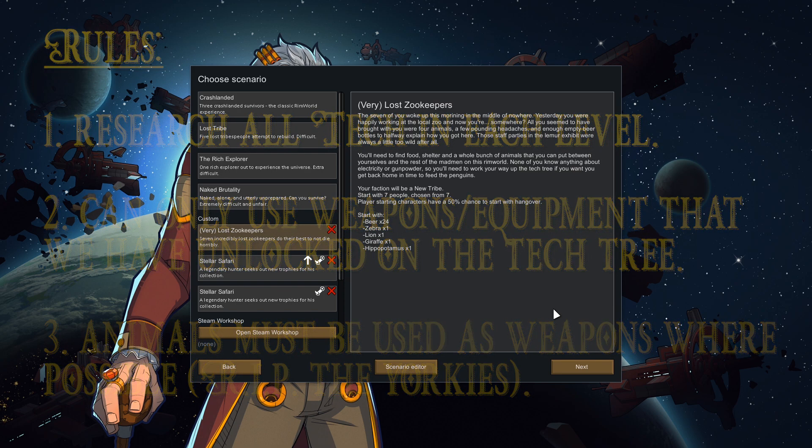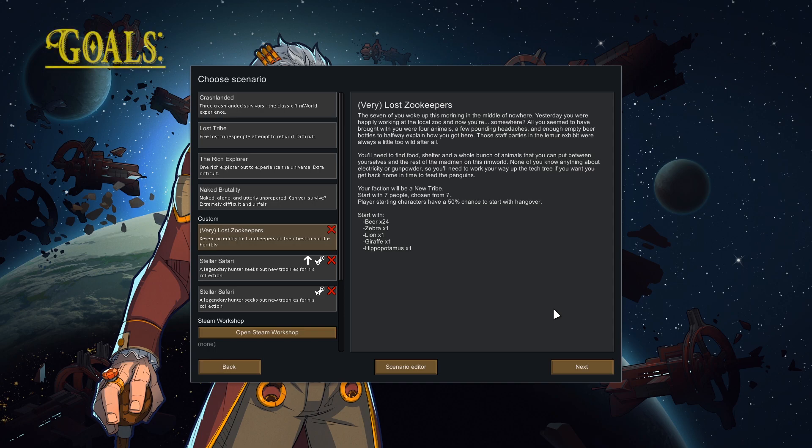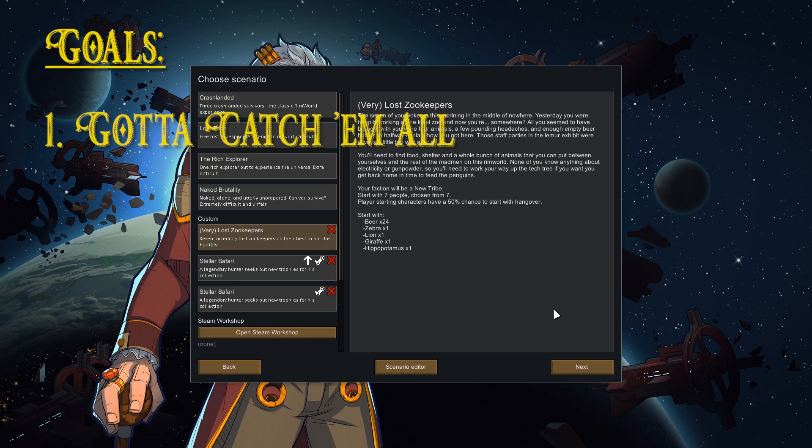There are sort of three goals for this playthrough, two of which are kind of hidden. The overarching soft goal is to collect as many animals as possible. We don't have to keep them all alive — we just have to see, interact with, tame, kill, and hunt as many of the animals these mods include as possible, because there are quite literally hundreds of them. We can go on safaris to the Alpha biomes and find new creatures to pick off.